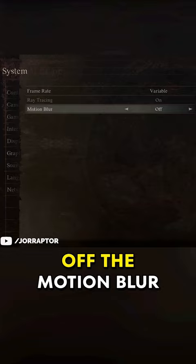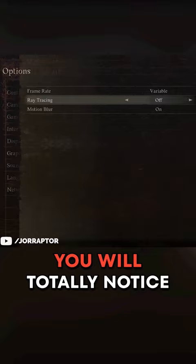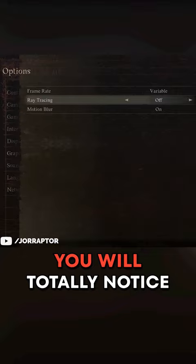The biggest addition is the ability to turn off ray tracing. You will totally notice the graphical differences, but this does mean the frame rate will get higher on console if you use the variable frame rate, which is totally worth it.